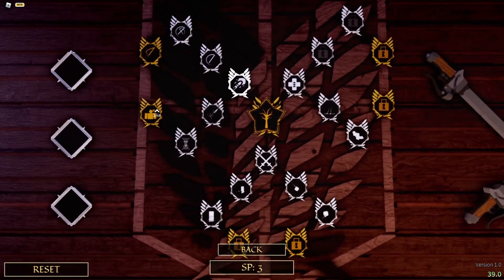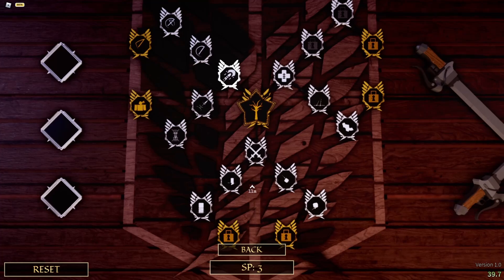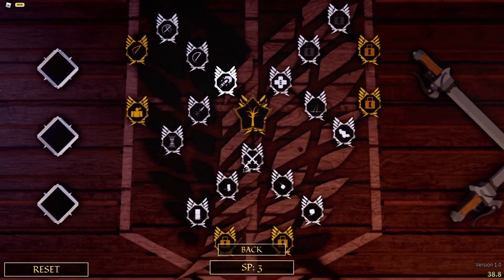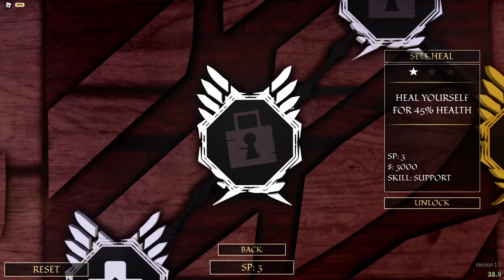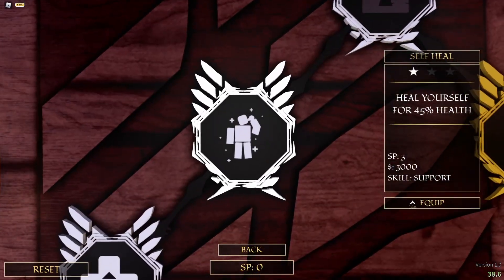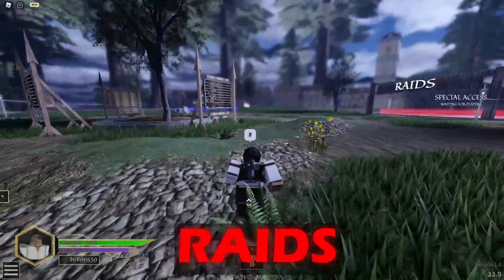I only have two gold skills right now: Rising Thrust, which is really helpful. I'd recommend going for that part of the skill tree. The other path is also good for countering and getting out of being grabbed. The medic skill tree gives passive heals and helps you dodge titan attacks. I just unlocked a passive heal and equipped it to my sixth slot.